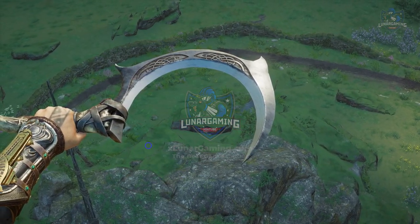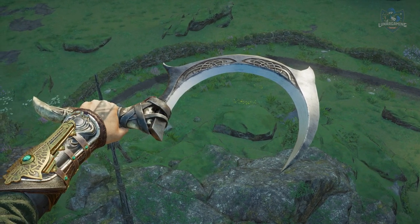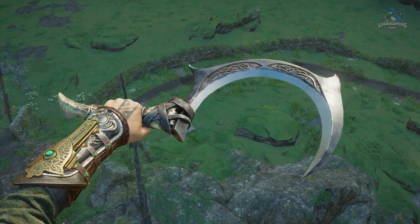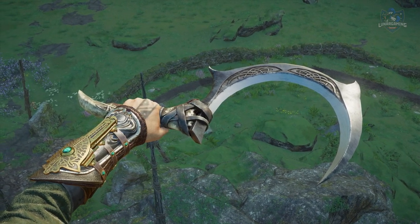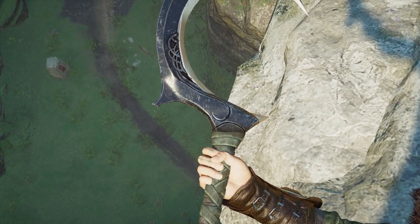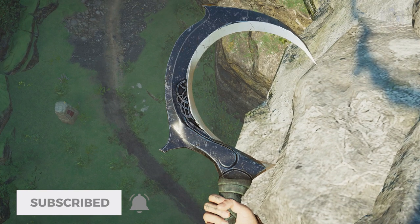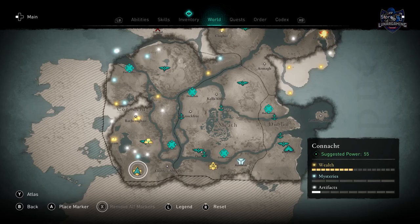Hello guys, Luna here, and welcome to another Assassin's Creed Valhalla Wrath of the Druids video. In this one I'm going to show you how to find the two unique weapons in the game: the Bone Sickle, given by defeating a new legendary animal in the DLC, and the Ceremonial Sickle, which is just found in a chest. If you're looking for any of the other armor, weapons, or shields from the DLC, I have them all linked in the description.